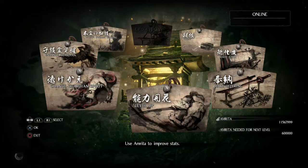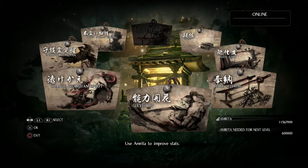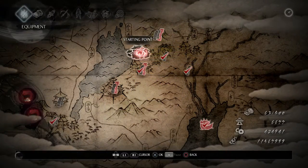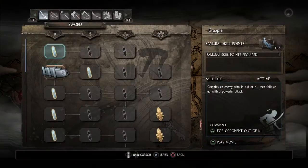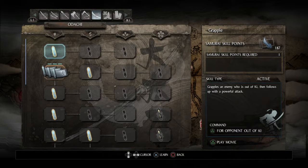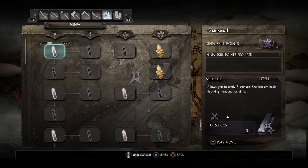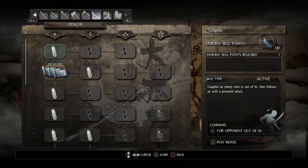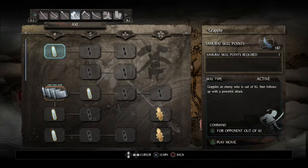Leveling up is only the short part of respeccing your character. The bigger part is reapplying all the skill points you've earned. I have 187 Samurai skill points, which are for the weapons including the new Odachi, 51 Ninja skill points, and 45 Onmyo magic skill points. I must have missed a few Onmyo magic giving items in my journey. Oh well.